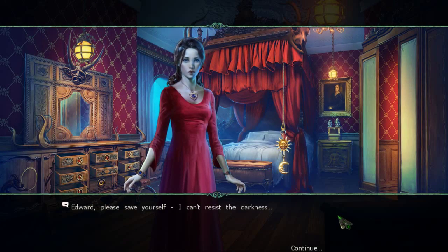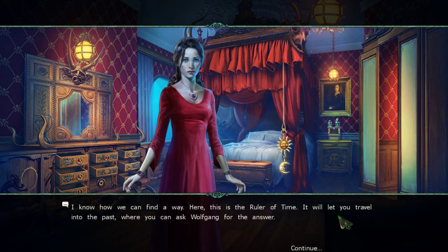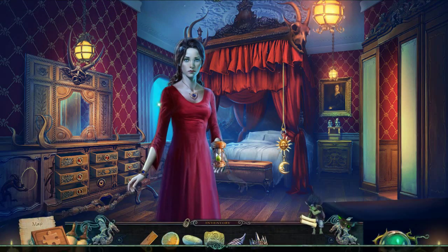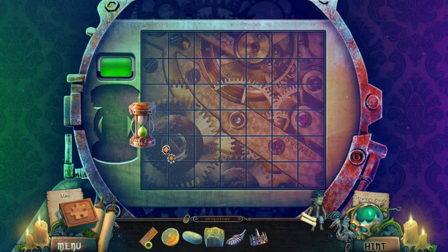'Edward, please save yourself. I can't resist the darkness.' Lynn, we can stop this. All we have to do is cleanse the crown of its evil — I'll find a way. I know how we can find a way. This is the ruler of time — it will let you travel into the past where you can ask Wolfgang for the answer. But remember not to change any events in the past or you'll alter history. Go now. I don't want my dark side to know where you've gone. Her dark side. The ruler of time.